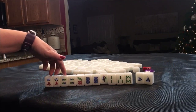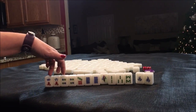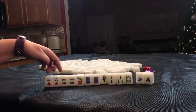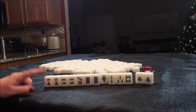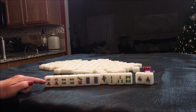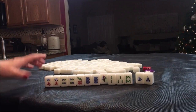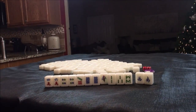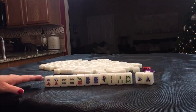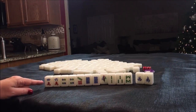If we draw twos and threes in the cracks and dots, we could even do a mixed triple chow and still be in all simples. I think that's what I would play here — all simples concealed: either try to pair up and do concealed pungs, or mixed triple chow. If you see other opportunities, write them in the comment section below.